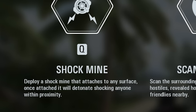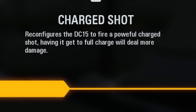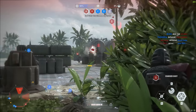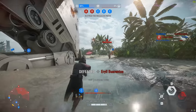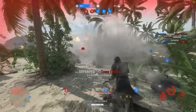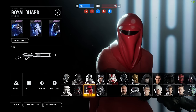Let's talk about the Purge Trooper. Shock Mine deploys a mine that attaches to any surface and shocks anyone within its proximity. Scanner Lens scans the surrounding area to reveal nearby hostiles, which also appear for nearby friendlies. Charge Shot reconfigures the DC-15 to fire a powerful charge shot - getting to a full charge deals more damage. We have a full-auto DC-15. The scan, the mine which you can manually detonate - pretty cool! It has a small AoE but does a lot of damage.